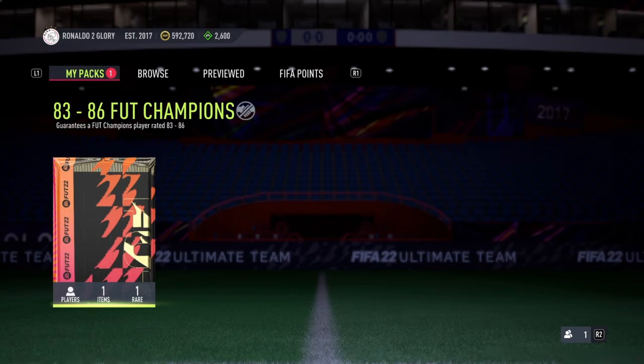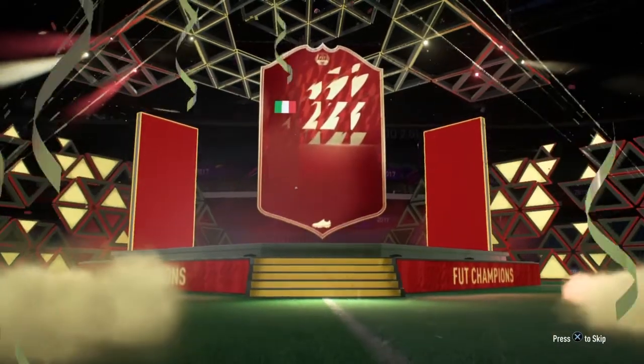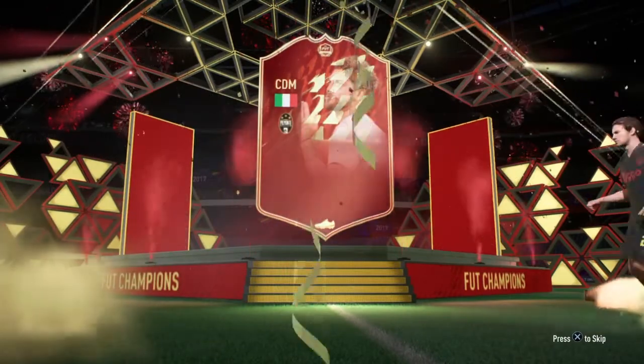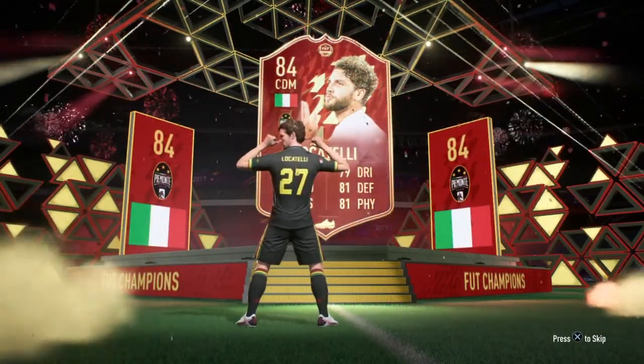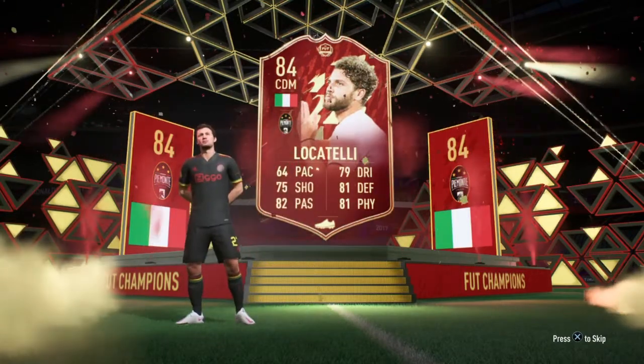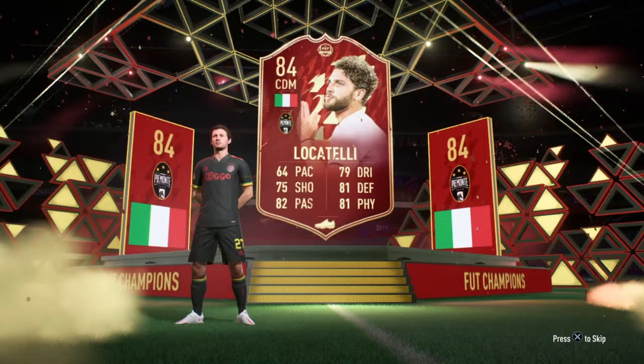So let's go then — 83 to 86 FUT Champions pack. This is going to be an Italian CDM from Juventus, Manuel Locatelli. I mean, that isn't terrible, because we only did trade in 81s and 82s, and he's got some decent links. So I'll take him. At least it's not an 83 — that's very, very decent.